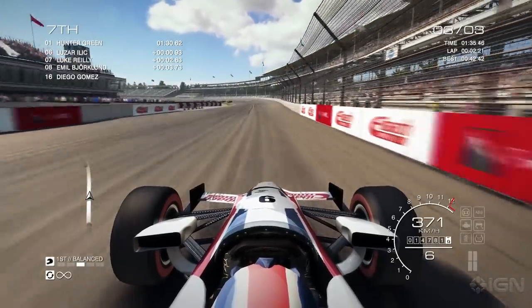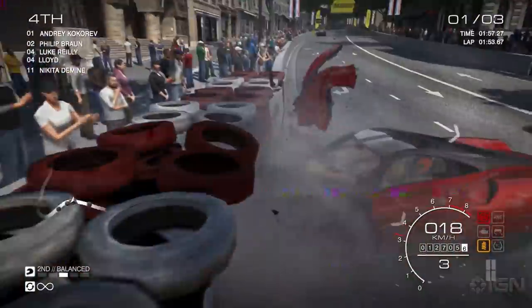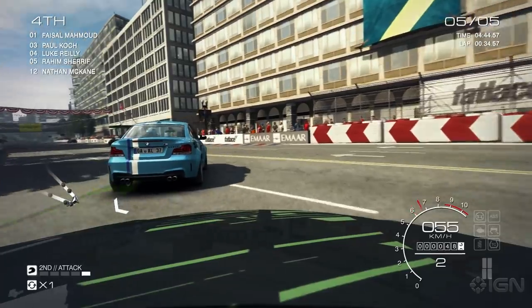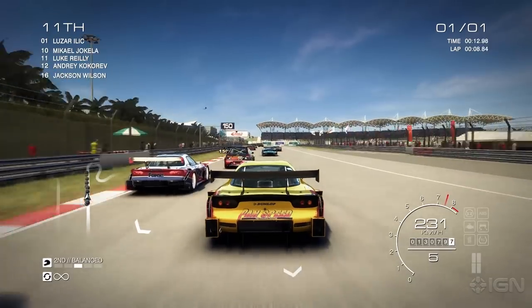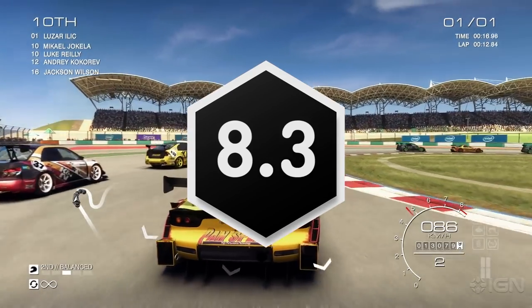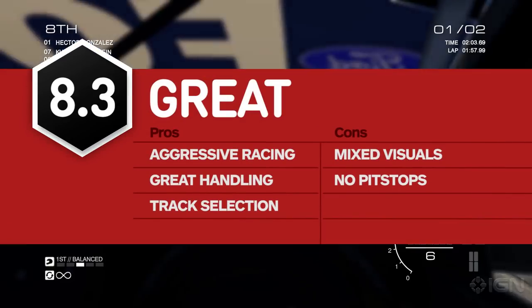Grid Autosport feels like a racing game built to appeal to traditional Codemasters racing fans. It promised proper motor racing and that's exactly what it's delivered, and plenty of it. It falls a bit short in the visual stakes compared to the hotter new-gen competition, but few developers get pack racing right like Grid Autosport does. At the very least, maybe it'll finally teach the rest of the world what a ute is.